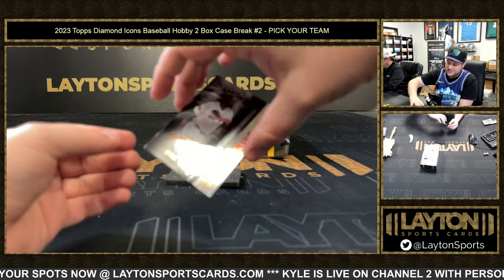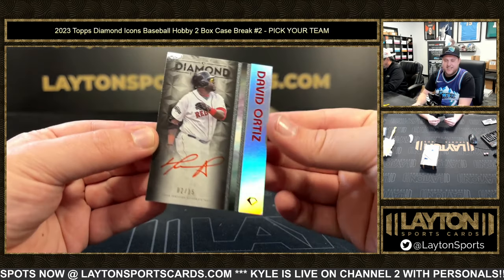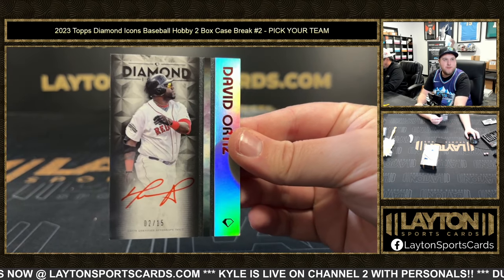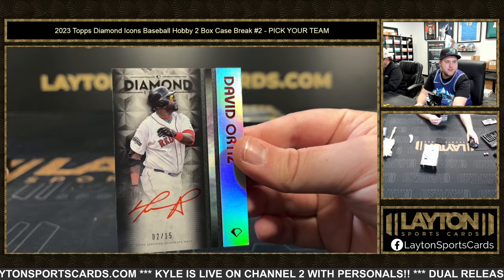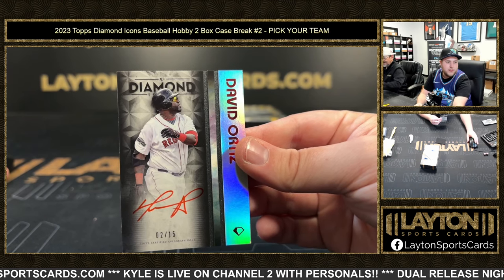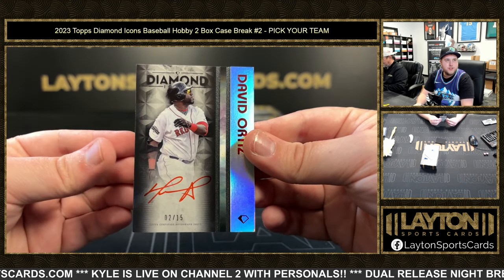Two of fifteen David Ortiz on the red ink signature - there you go, Red Sox, that's nasty, let's go! Good stuff Boston, two of fifteen.